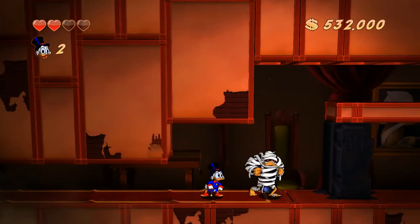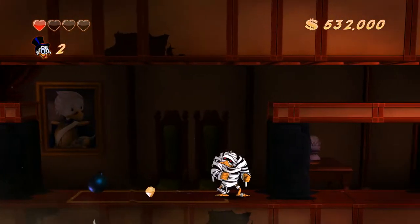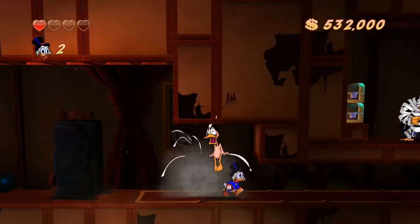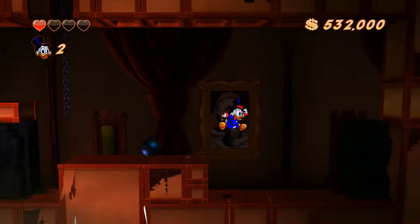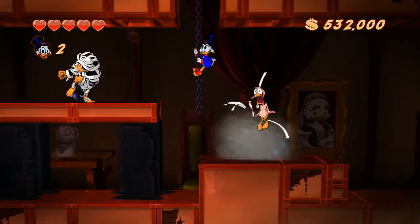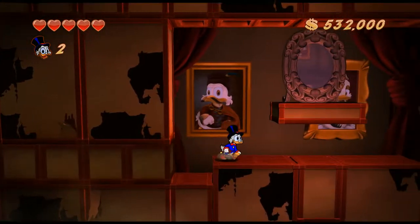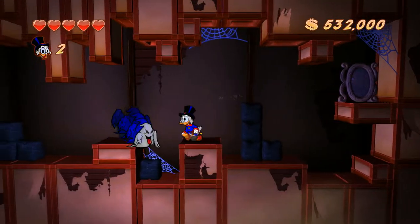Il faut savoir pour le pogo stick que je l'avais mis en paramètres avec juste le bouton X, et pas X + bas. Parce que X + bas ça répondait mal des fois — le stick de la croix directionnelle de la manette Xbox 360 est vraiment nulle. C'est une catastrophe. Ça passe dans ce jeu 2D, mais ça passe pas du tout dans Freedom Planet qui est très rapide et précis dans les diagonales.